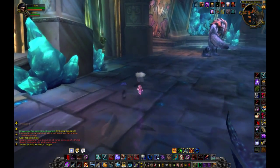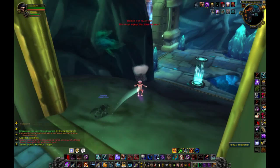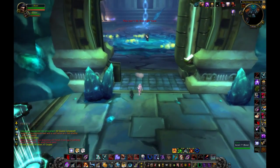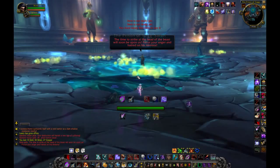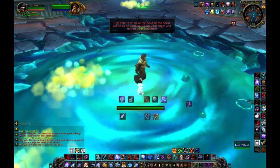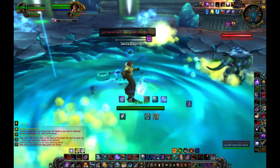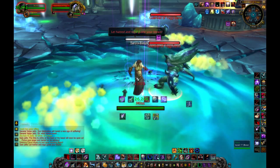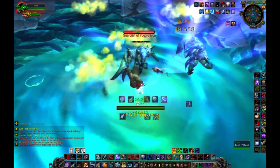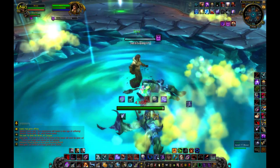Now move to the last boss from Ulduar — Yogg-Saron. Just move in and go to the middle near Sara and wait. You'll notice some mobs will appear and move near Sara. The idea is that you need to kill them near Sara so she will take damage. They give a debuff and she loses health.